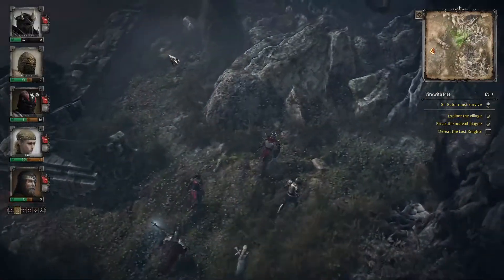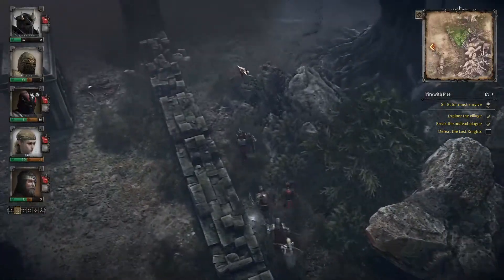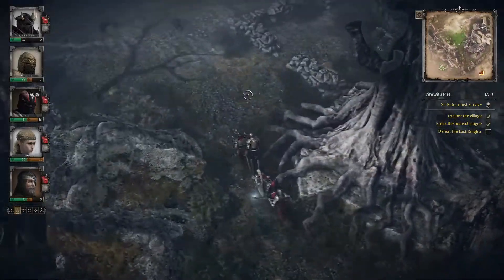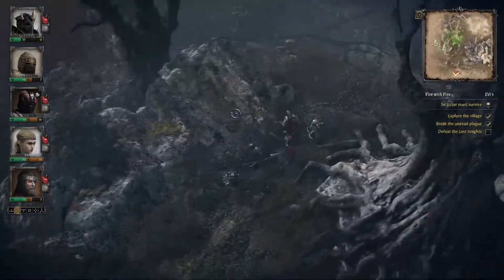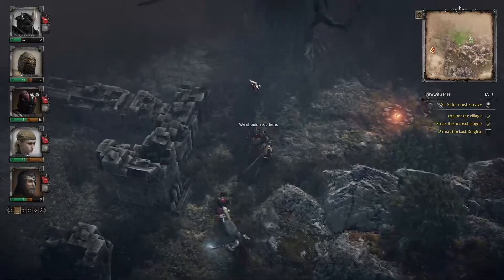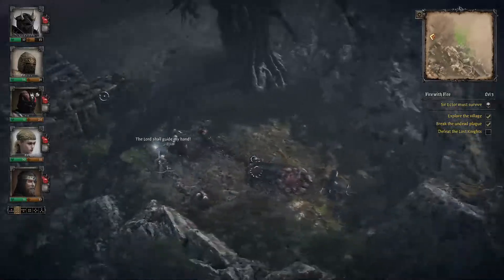I think I know where the shrine is. We obviously need to be — that is low vitality, that is not good. There's a campfire just up there. We really should stop and we're resting for hit points this time.